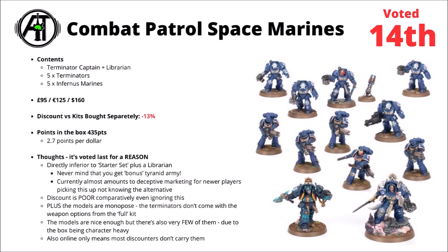The discount is really quite poor comparatively — 13% is kind of rubbish. Being online only means that most discounters won't carry these. You can buy them through some local gaming stores, though the discount tends to be either less or non-existent. On top of that, the models are monoposed versus the full fat Terminator kit, where you get Cyclone Missile Launchers and extra wargear options for the Terminator Captain. There are only 13 models here if you're generous and include the Teleport Homer, mainly due to including two characters. Overall, there's literally no reason to buy this, given that you can get them separately in an easier way, never mind that lots of people might already have these from Leviathan.